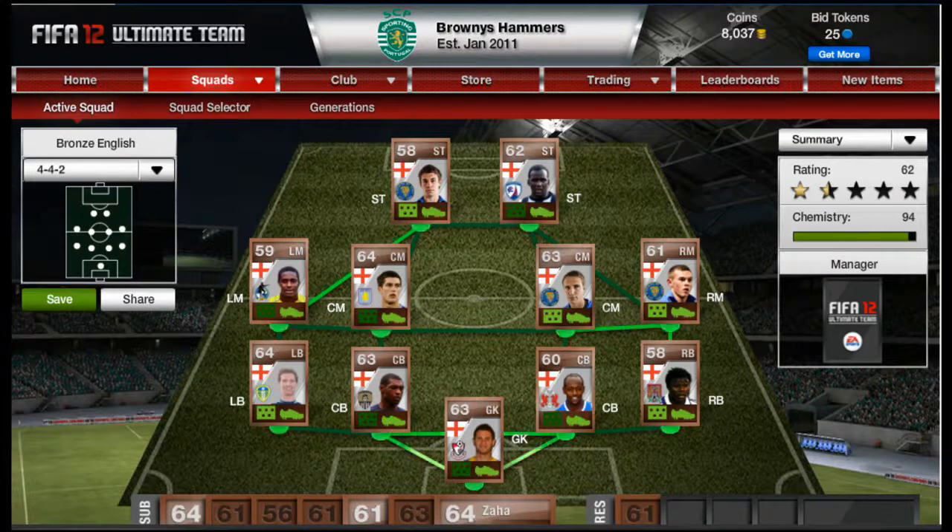This is a FIFA Team of the Week style series where I'll be making hybrid teams. This week, to get the ball rolling, I've gone with a solid, well-known English bronze team. The overall team is worth about 40k depending on formation — 4-4-2 is the most expensive, and that's what I've gone for.